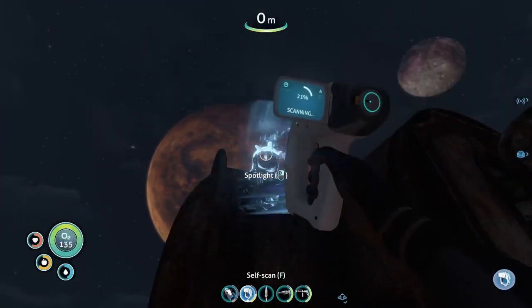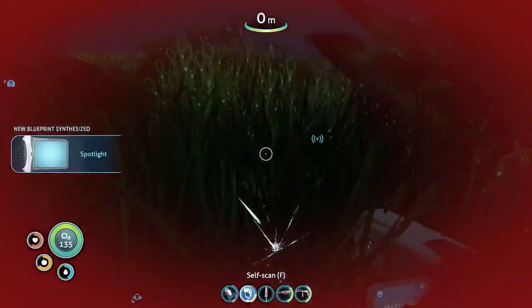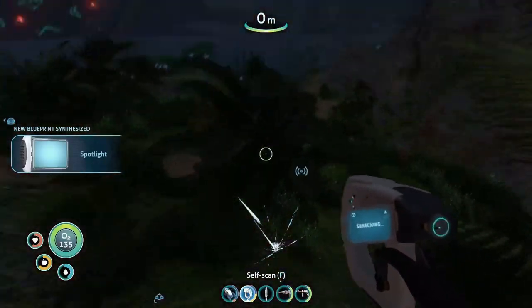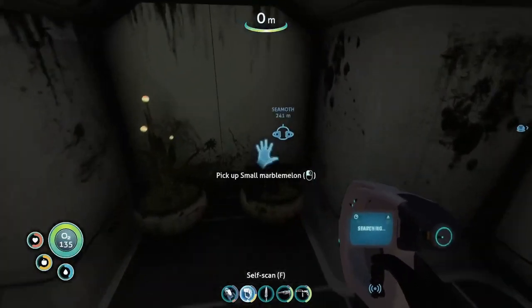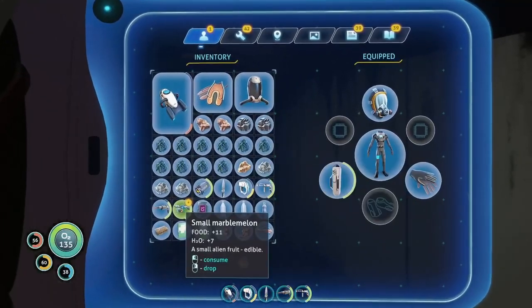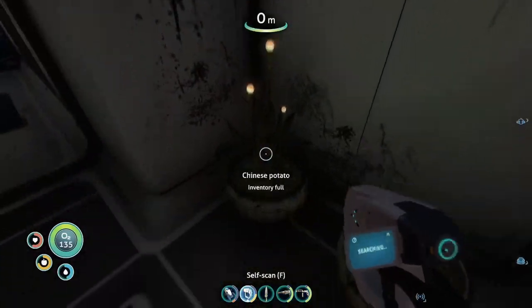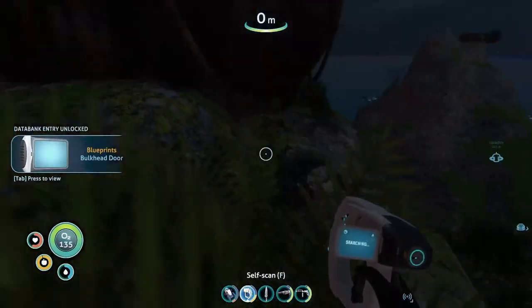That's a spotlight. Let's head to the other one, and then we can go further along. New blueprint acquired. That should be food, right? Indeed. We should have scanned everything now.